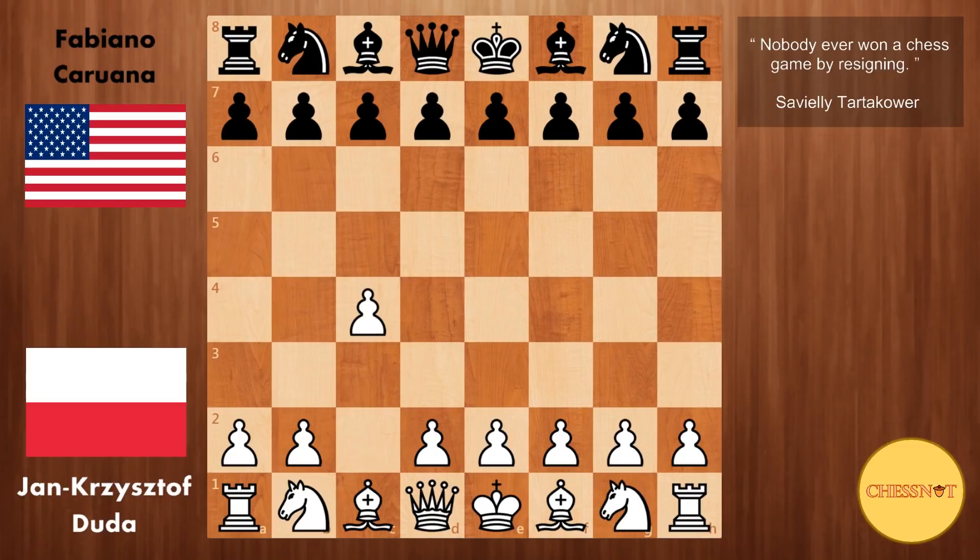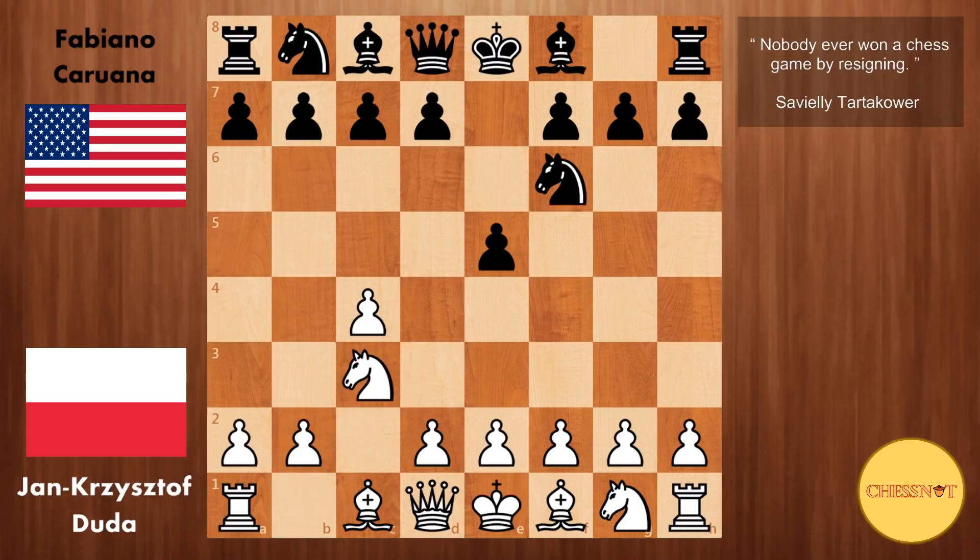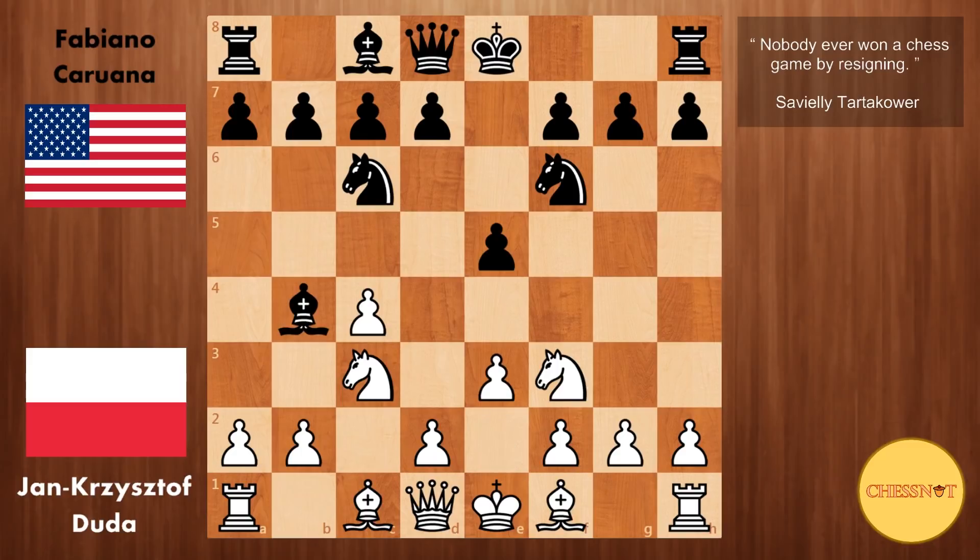Duda opens with c4, e5, Nc3, Nf6 — the English opening. Nf3, Nc6, e3, Bb4, and Qc2, preparing to meet Bxc3 with Qxc3.